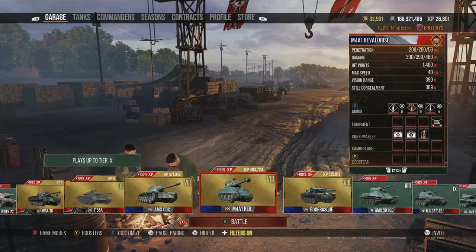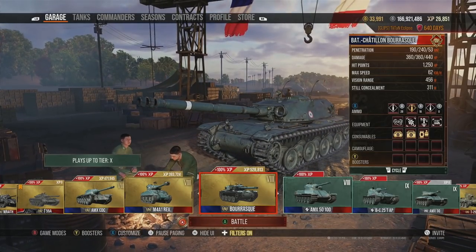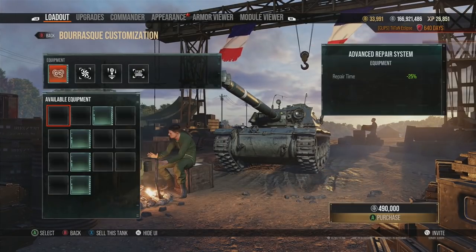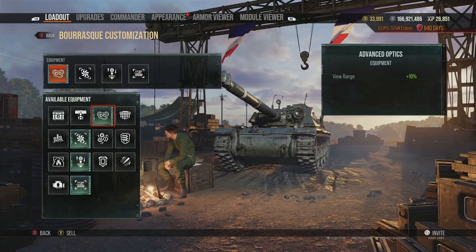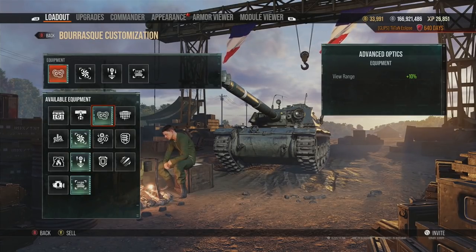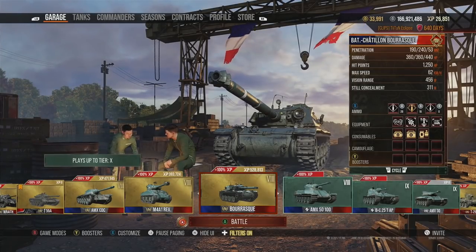If the equipment isn't working, maybe make slight tweaks — but equipment alone won't turn a 46% win rate player into a 60% win rate player. You might only increase your chances of winning by half a percent, which may seem small, but half a percent means quite a lot over time in World of Tanks.